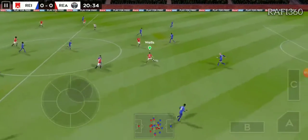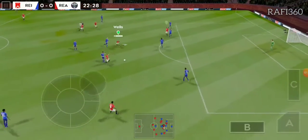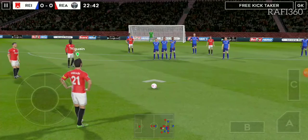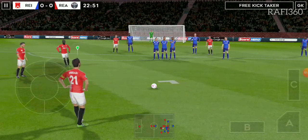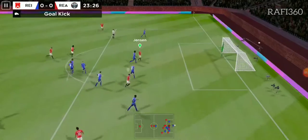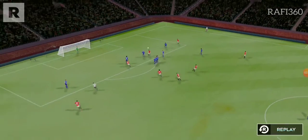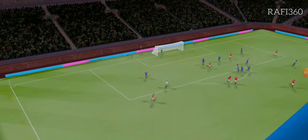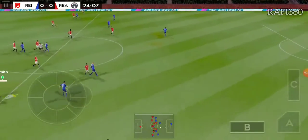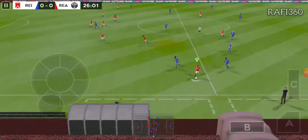Higuain. Great technique. For a very badly timed challenge. He needs to be hitting the target from that distance. A chance to have a better look here. Cleared forward by the goalkeeper. Dumbia — he steps up to steal the ball.